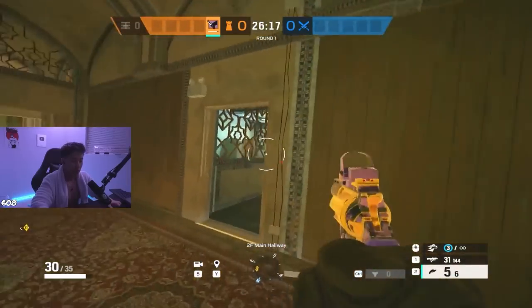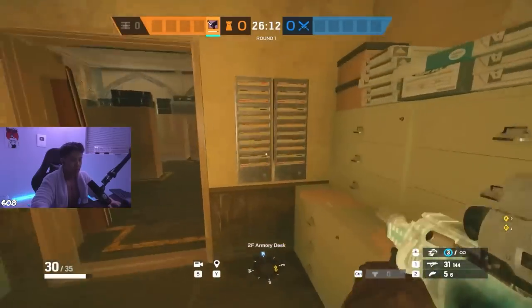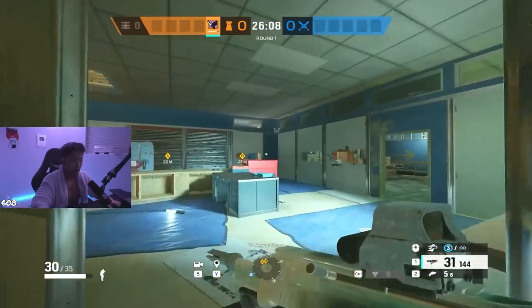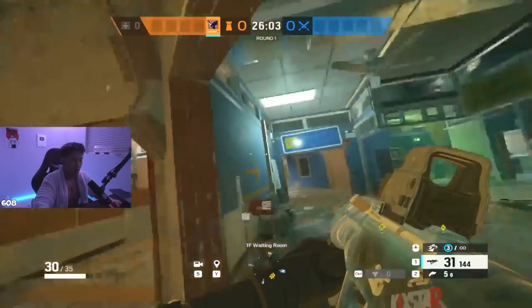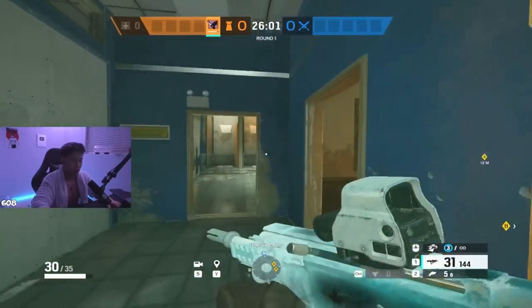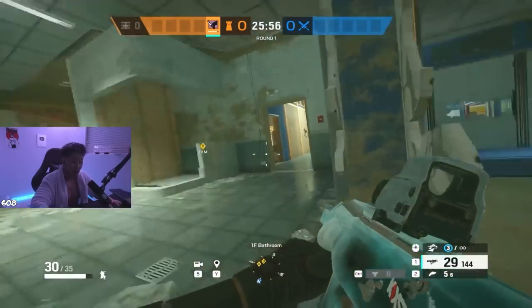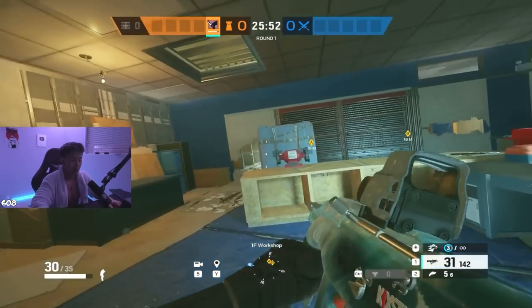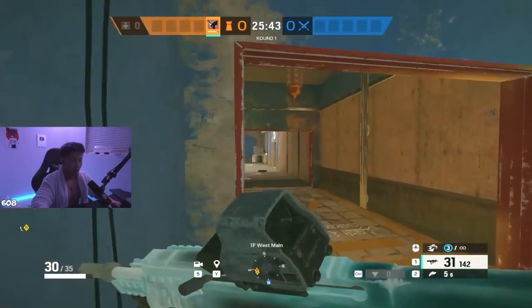Roaming the whole map when playing bathroom gives you a lot more opportunity to read where they're coming from. Eventually they all start dropping hatches, so stay away from the vert, don't move too much around east or you'll get your head chopped off. Play the hatch drops - the bomb actually goes down in bathroom a lot more than you'd think. The bathroom hatch drop is very very common so keep that in mind.